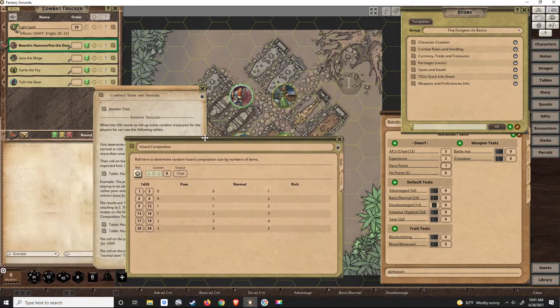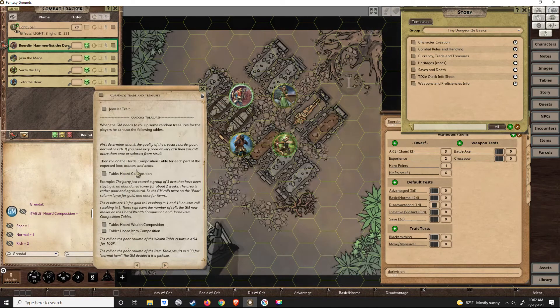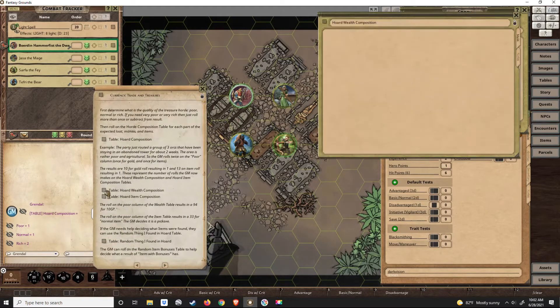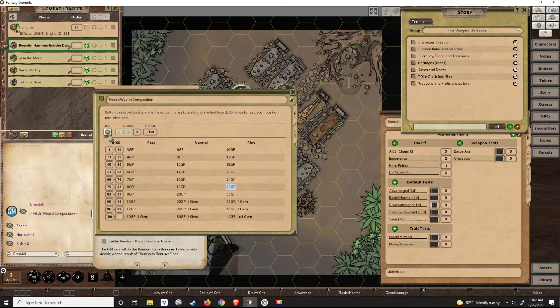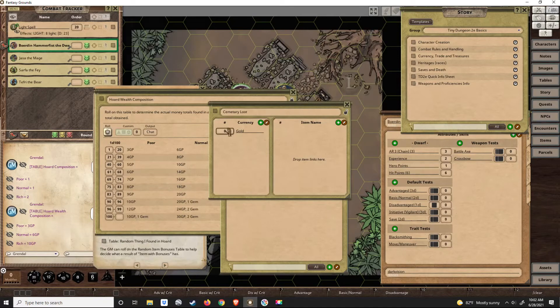We'll use the horde composition table to determine the composition of the cemetery horde. The necromancer wasn't abnormally rich and wasn't poor, so we'll call him normal. We'll roll to see how many times we roll on the other tables. We get one normal result, so we roll on the wealth composition table under the normal column one time — and we end up with six gold pieces. We'll take our party parcel and notate six gold pieces.